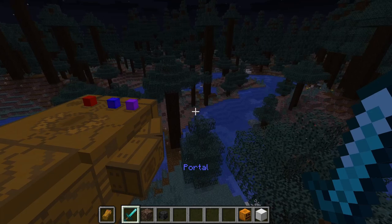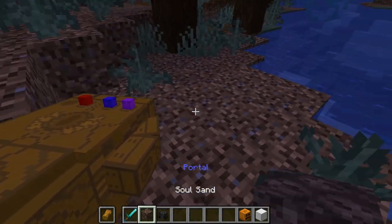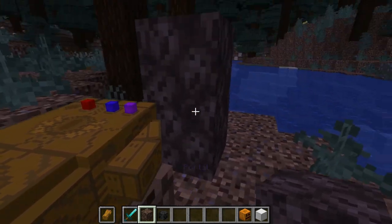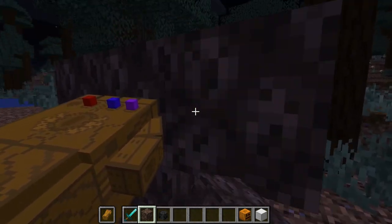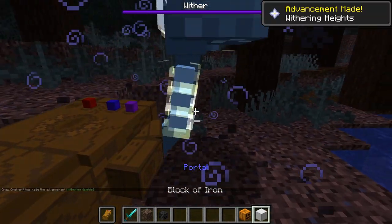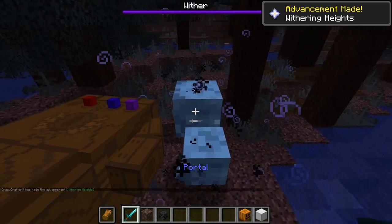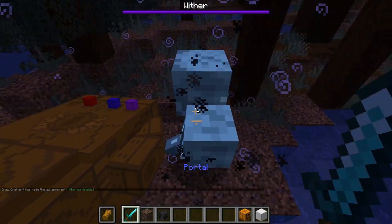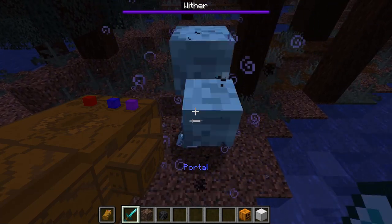Let's just go over here. Basically we have to spare the life of the wither. Once it gets pretty low on health, a message will pop up in chat. All you have to do is click yes, and you will get the time stone.